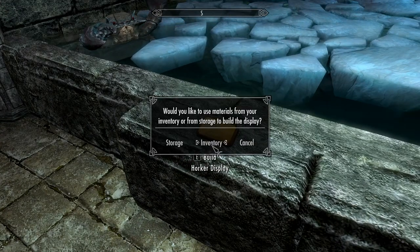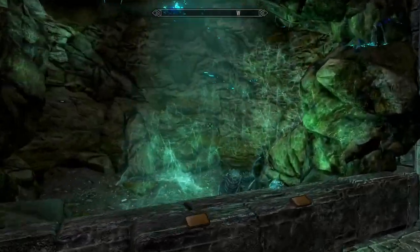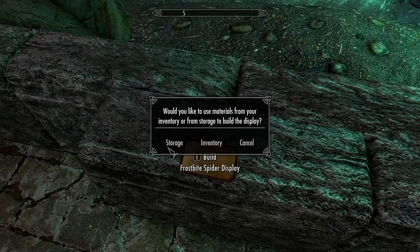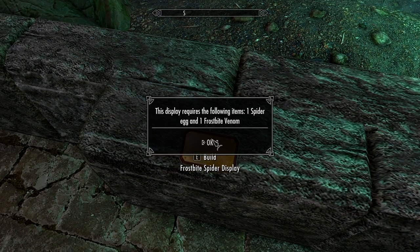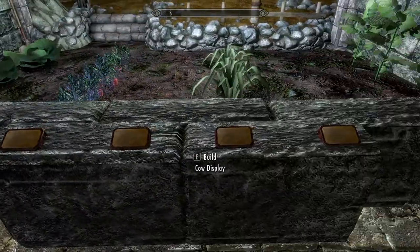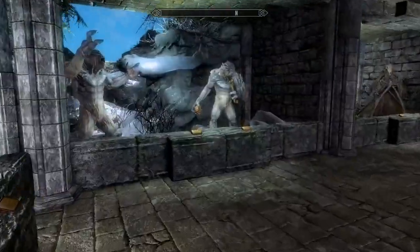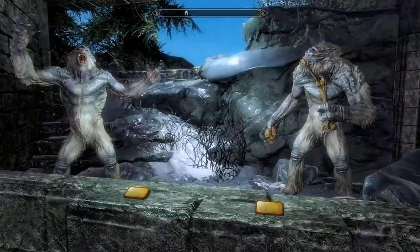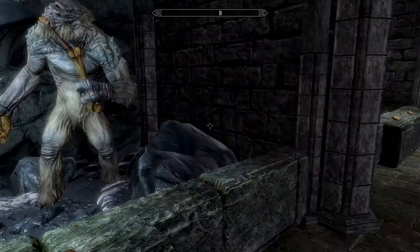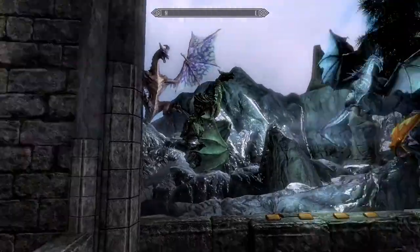I don't have the horker display — I thought maybe I'd have at least some of these from the horkers I've killed, but I guess not. Got the cars display, but don't have the frostbite spider one — I have not gotten frostbite spider eggs, which I find surprising. Of course I haven't killed any of the various innocent creatures throughout Skyrim, so no displays for them yet. Do have trolls and goats — wait, I have goats?! That falls under innocent creatures. Hag Ravens and Spriggans though — bastards, both dead, both on display.